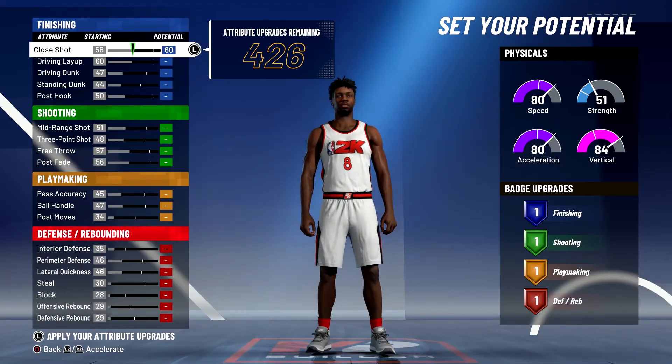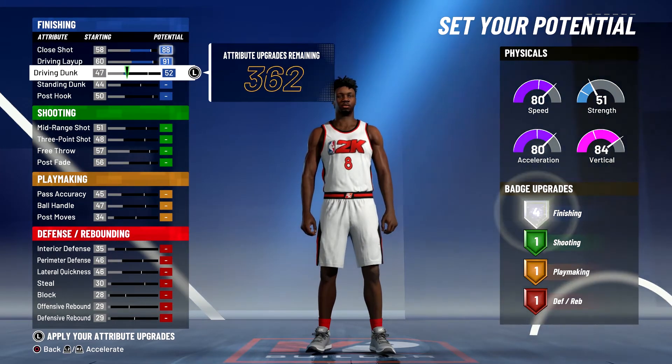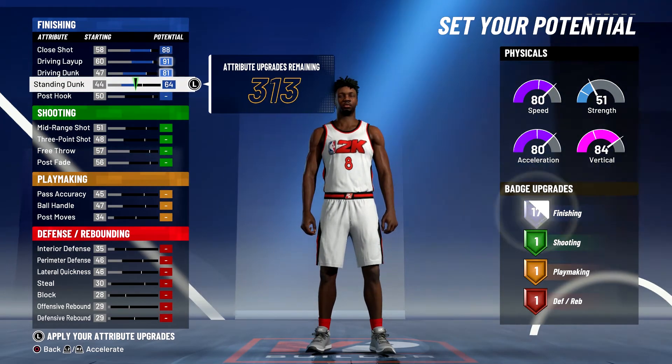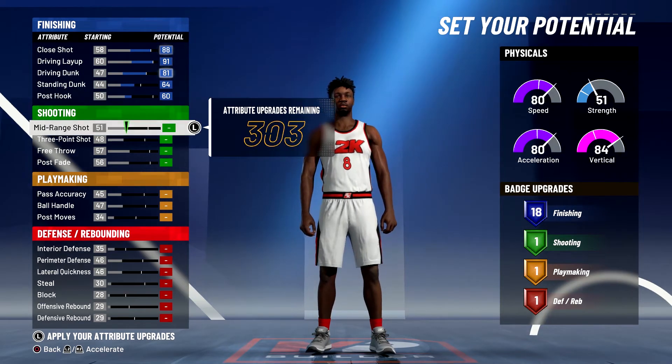For the attributes, you're going to max out your close shot, bring your driving layup up to the max 91, bring your driving dunk up to the max 81, bring your standing dunk to a 64, and bring your post hook up to a 60. That's going to give you 18 finishing badges.